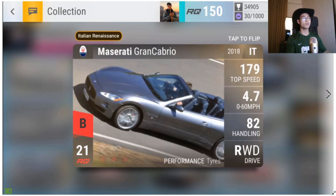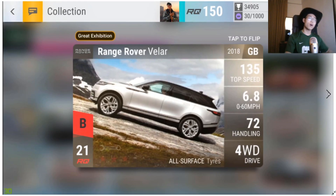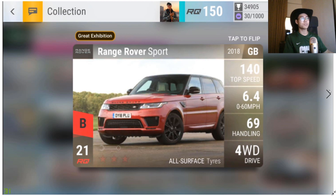The Maserati Gran Cabrio is fuse material. The Range Rover Velar — a lot of people love the picture on this car, I can see why. It's okay, not the best not the worst. It's actually the tier one prize in the pre-eliminations right now, so it might be useful for the Bugatti Chiron finals. The Range Rover Sport is similar — not the best, not the worst, just kind of there.